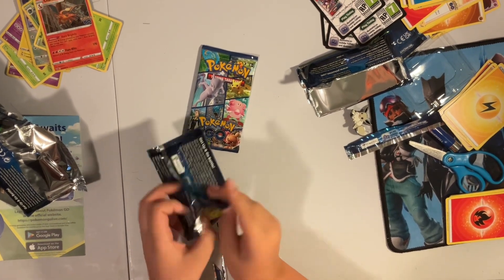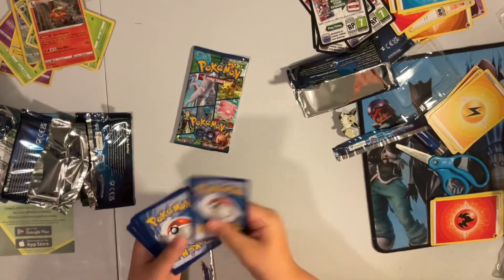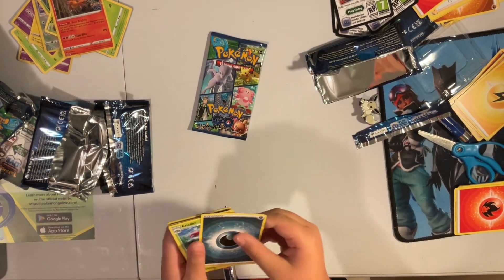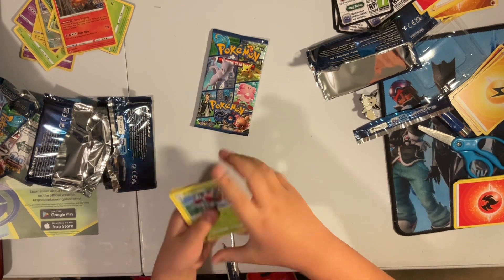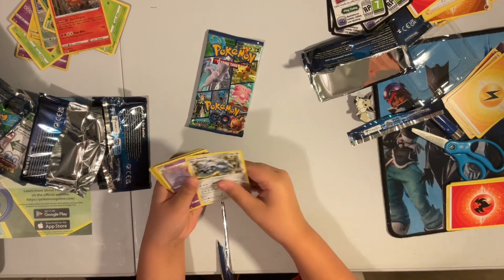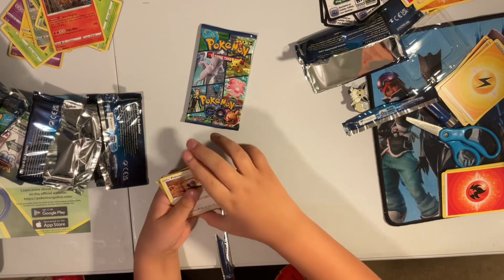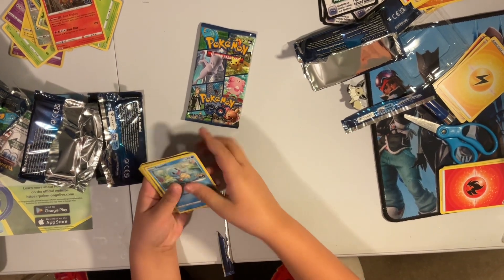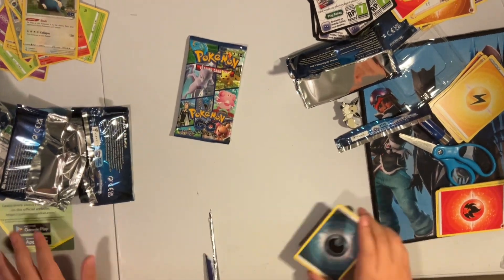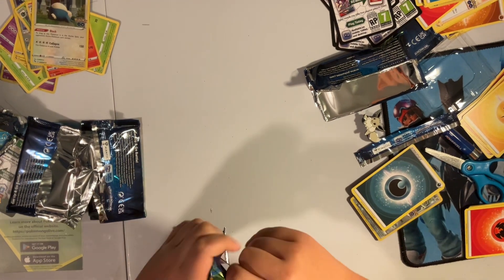Let's see if I can finish the Charmander evolution line. I just can't believe I'm getting this many green code cards — like this whole box was a green code card. Energy, a rare Aerodactyl, Steelix — like my Radiant Steelix — Satu, Pikachu, Wimpod, Pidgey, another Bulbasaur, Squirtle, Melmetal, and a Snorlax hollow. Okay, okay — last pack guys!